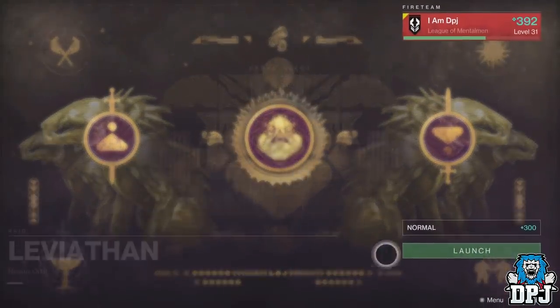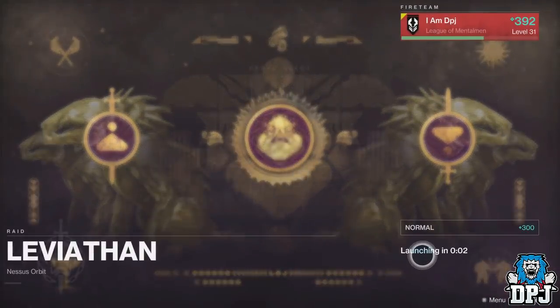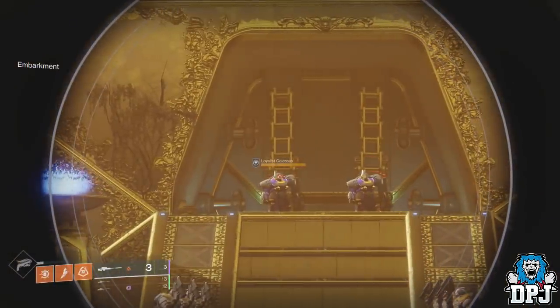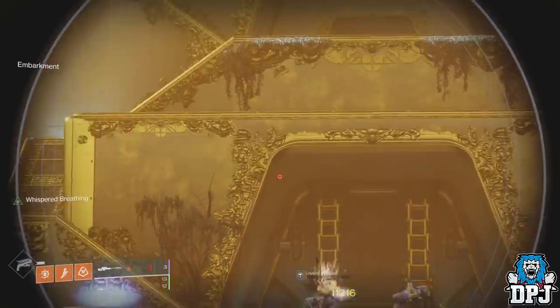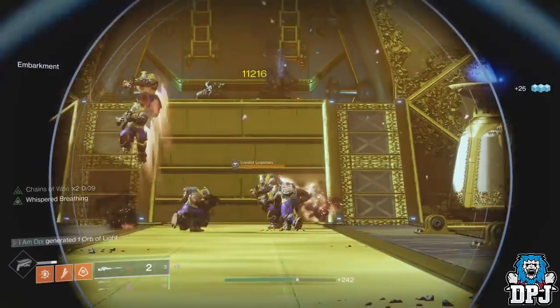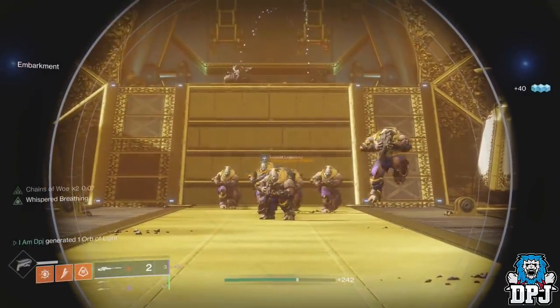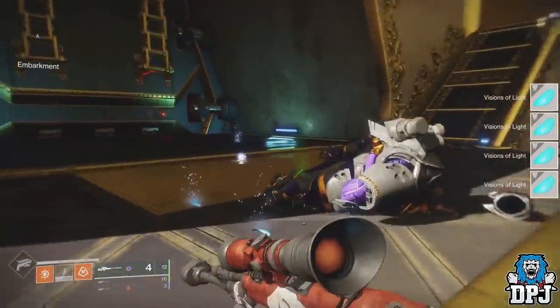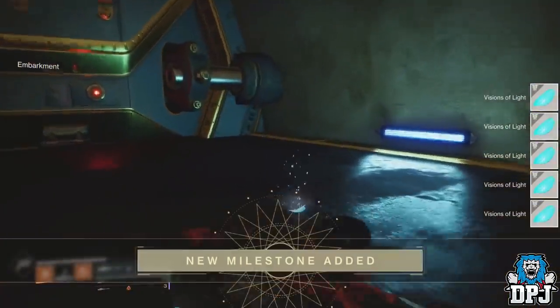The best place to get this done in about 15 minutes is at the start of the Leviathan raid. Simply load up the normal version, equip three snipers if you can, and just take out the enemies at the start to collect what you need. Once collected, load back into the raid and rinse and repeat until you've got what you need.